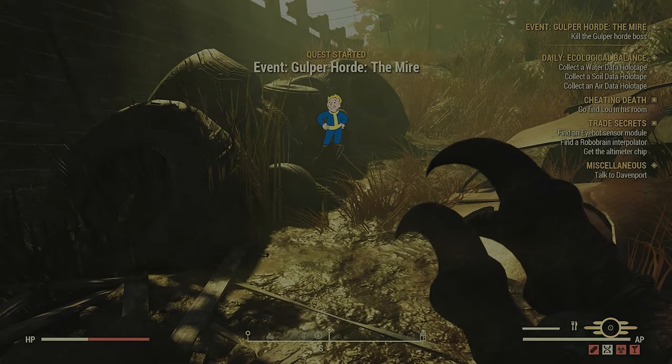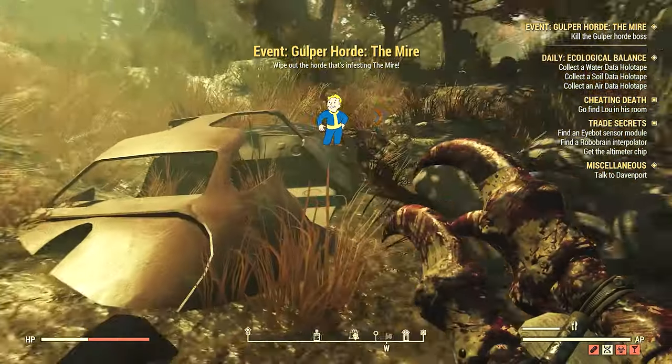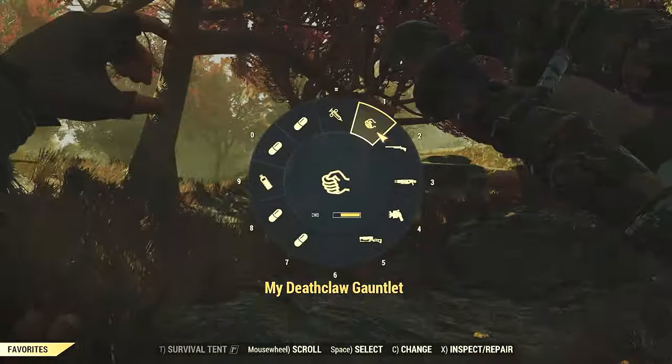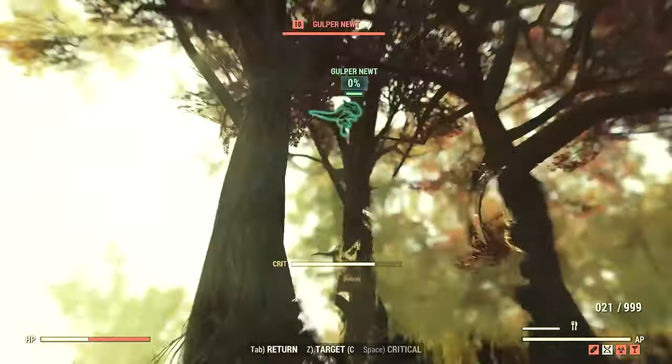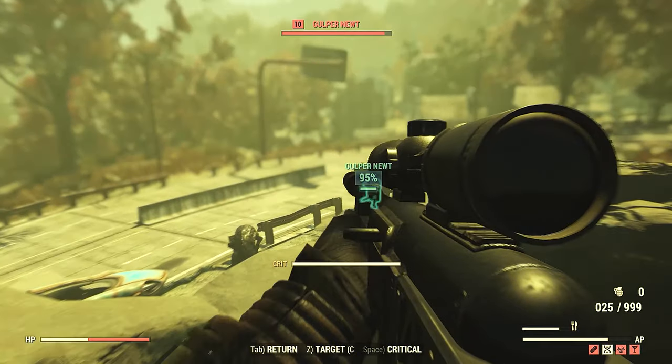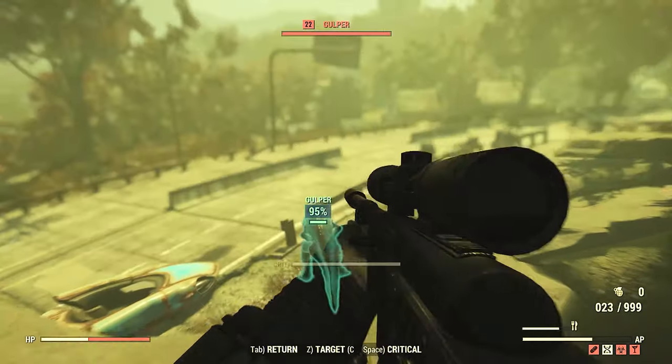It's time to farm some gulpers. The first thing you need to know is saying 'gulper horde' is really hard — give it a try. I can't kill them while they're flying around. Okay, they landed. Thank God. Let's kill them before they take off again.